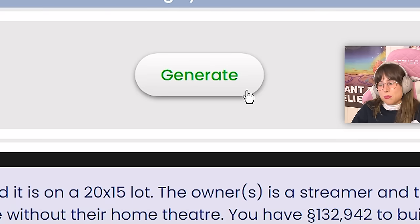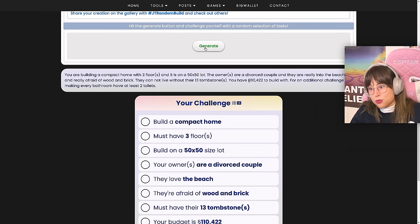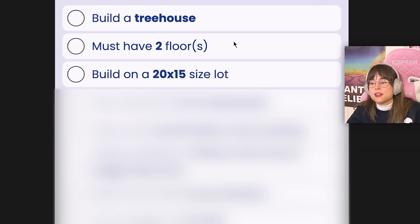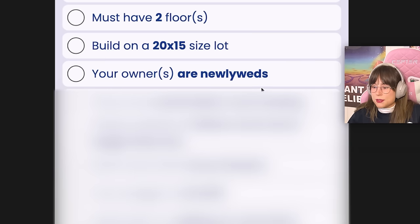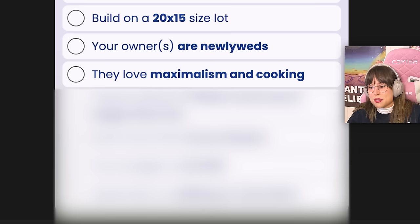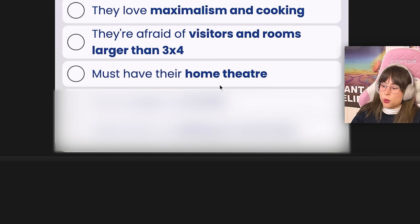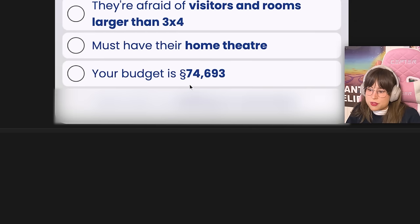Let's press it. One, two, three. Oh mama. Okay, so I have to build a tree house. Why couldn't I get an apartment or something? It must have two floors, built on a 20 by 15 lot. The owners are newlyweds — they love maximalism and cooking. They're afraid of visitors and rooms larger than three by four. They must have a home theater — great, in a three by four room. The budget is 74,693 simoleons.